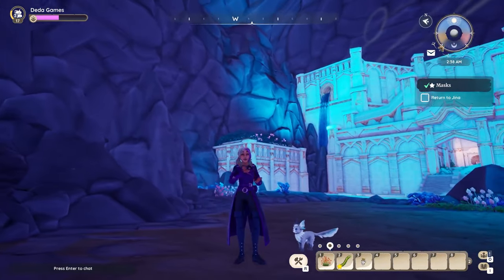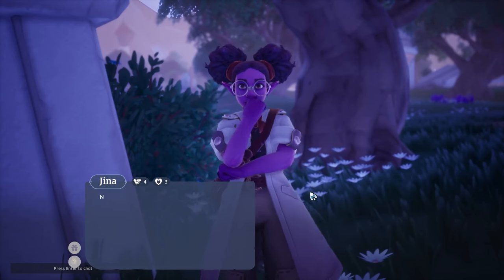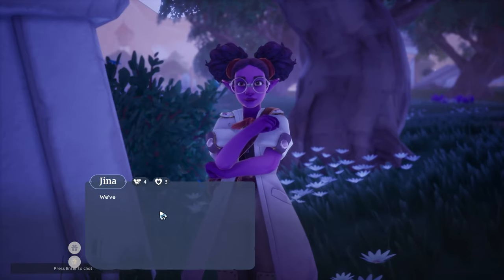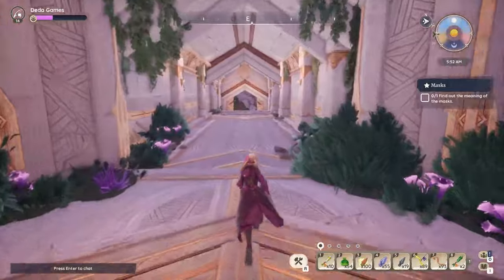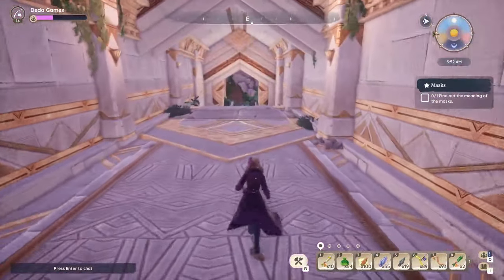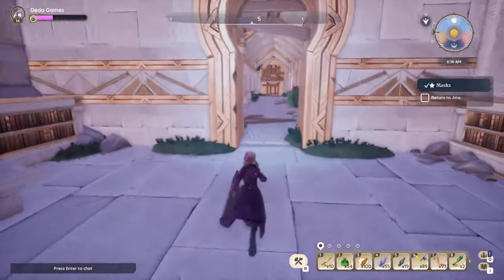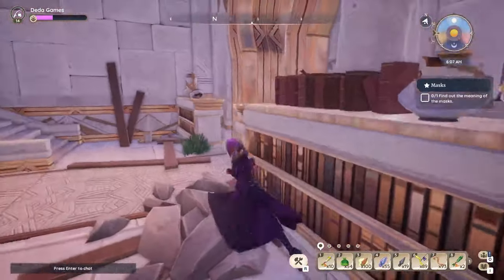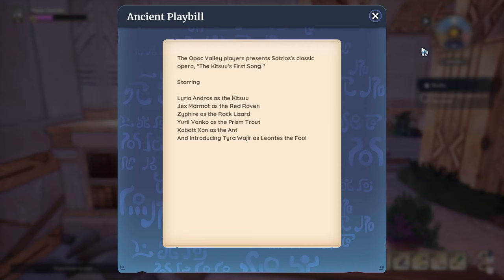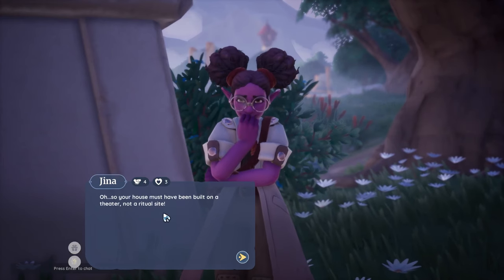Now after we've got all five masks, don't leave yet — you still need to give them to Gina, where she'll ask you to find the meaning of these masks. To do so, you need to enter the library at the West Mirror Pond Ruins, where you can go straight forward and turn right twice to get into a room full of shelves with books. On this shelf you'll find the ancient label that you'll need to read, then return back to Gina.